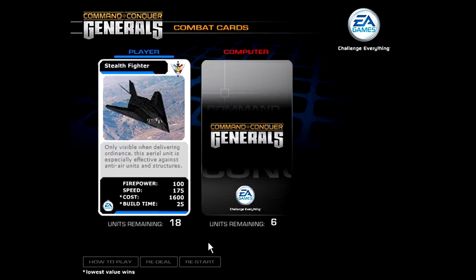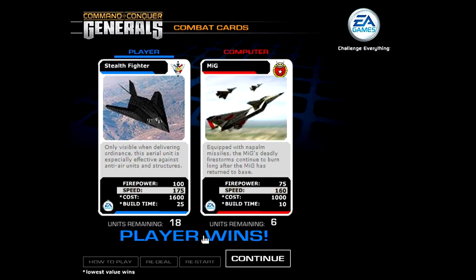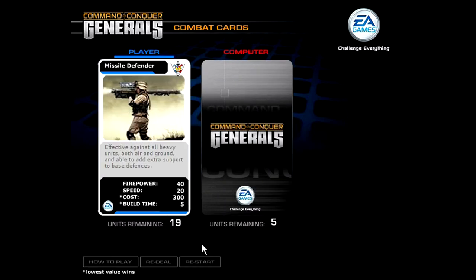Next is the Stealth Fighter. Cost and Build Time are pretty high, and they actually tell you that right here — that's kind of neat. For a promotional game, this isn't actually that badly designed. You also get a description here, which is neat. If you don't know the game, you can kind of learn about it by playing this. Speed is probably pretty good because it's a flying unit — and we barely did that. We would've won with Firepower as well.